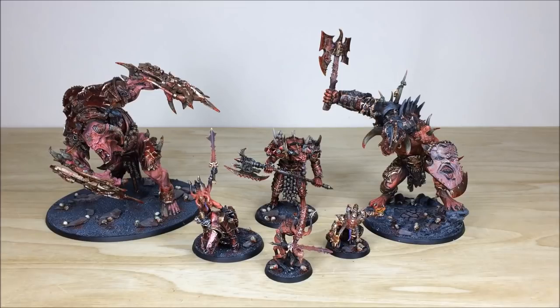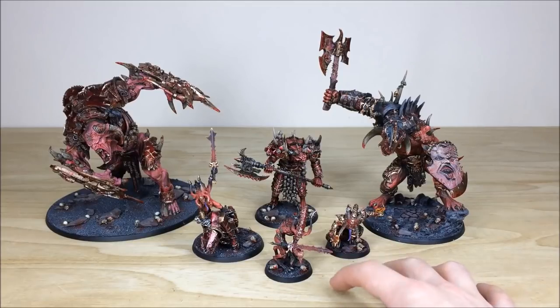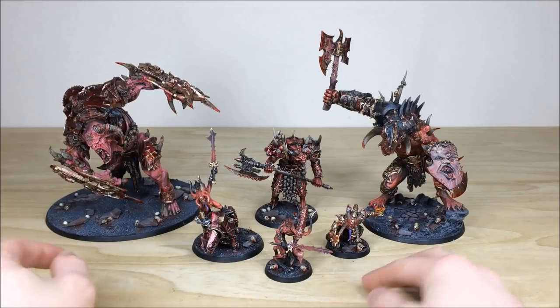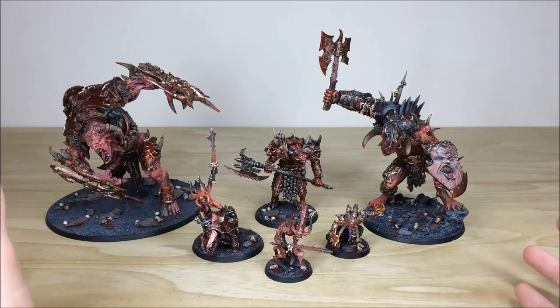First up we're going to have a look at the characters and massive demons from this army, and it does not disappoint. There are some absolutely incredible Forge World models in here as well as some GW ones. On this lineup we've got Skerak the Bloodborne on the left, Mazarelle the Butcher on the right with the big axe, a Forge World Khorne Demon Prince with an enormous axe in the center, a Skull Taker front right, a Skull Master on a Juggernaut, and the Forge World Herald of Khorne at the back.